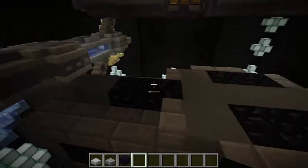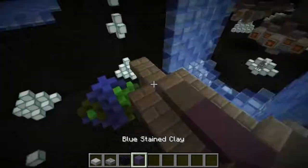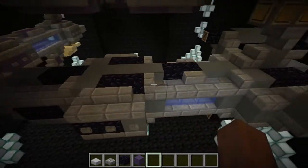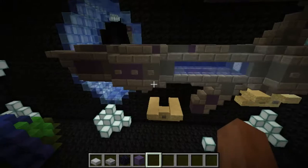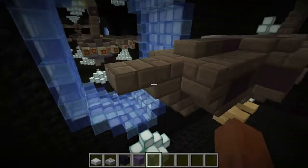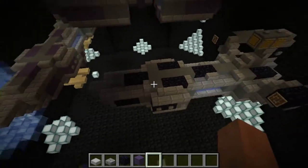Where all the obsidian is on board the ship, that's where all the blue stained clay is. The front end is based on the Providence class ship — if you just remove the front end, you get the front end of the ship.